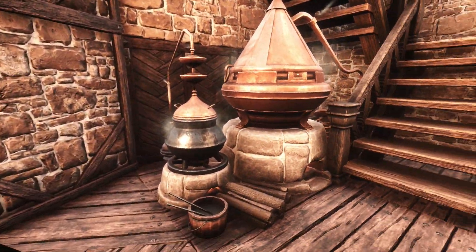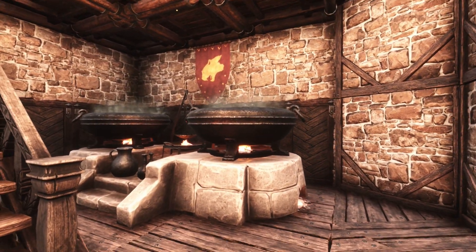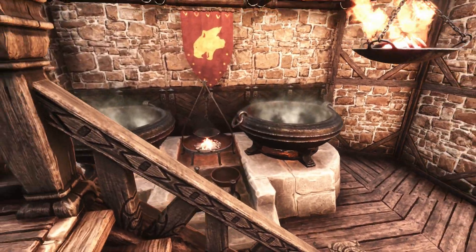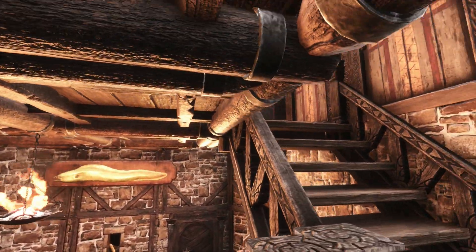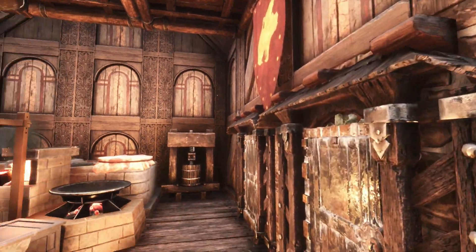The left side workshop is for all your alchemy and glass craft related needs, including advanced alchemy stations on the ground floor, and a dying bench, cauldron and casting table on the first floor, with preserving boxes built into the walls. This workshop is also connected to the defensive wall.